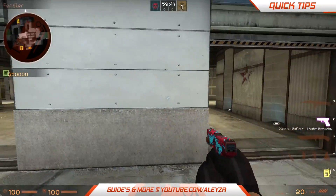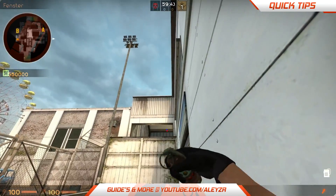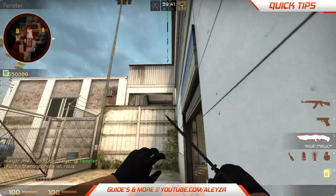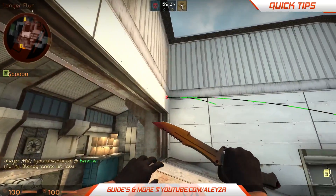For this flash, you just need to come up against this wall in this area right here, open the window, then aim like this and let it go. As you can see, this flash is bouncing off the wall.